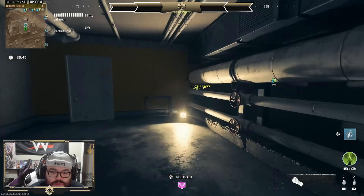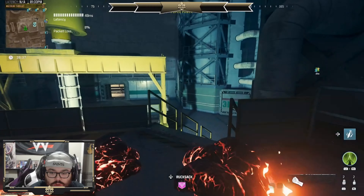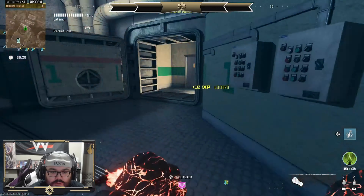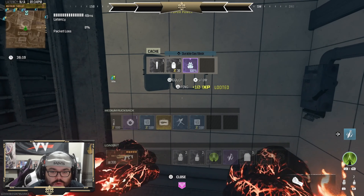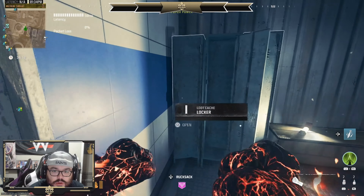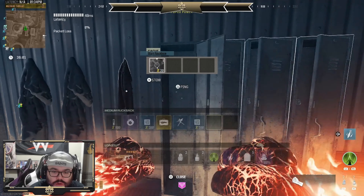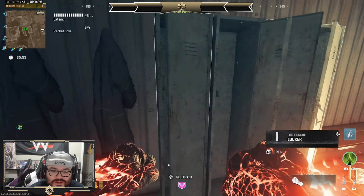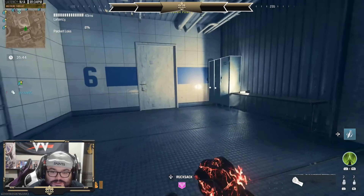I always check these little things — sometimes they have self-revives in them. I can never remember where these lockers are. There's a row of lockers — look at that, a durable gas mask, I'll take that. I missed a row somewhere I know I did. Somebody's already been in here, so we all know there probably isn't anything. I am not hopeful — somebody's already been here, probably doing what I'm trying to do. That's disappointing.